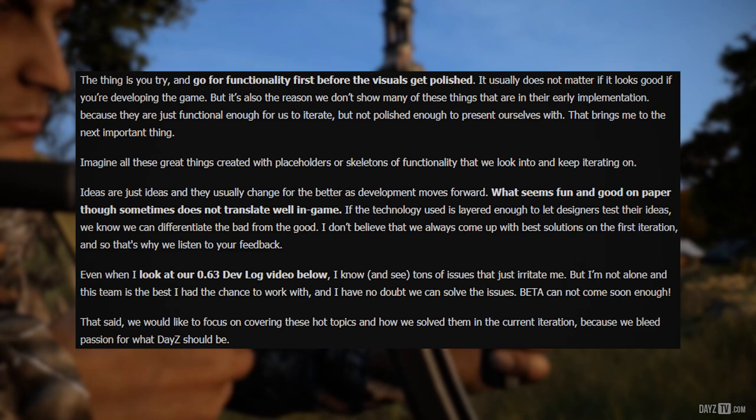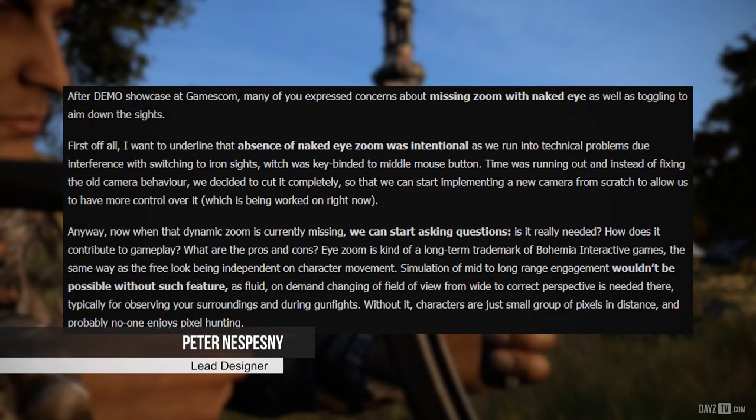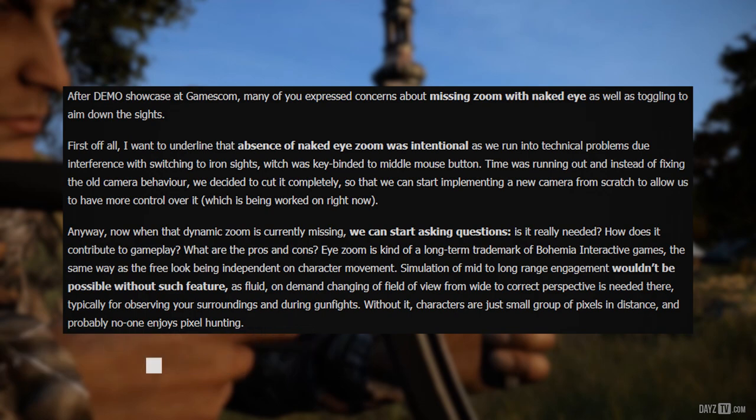We would like to focus on covering these hot topics and how we solve them in the current iteration, because we bleed passion for what DayZ should be. Now let's see what lead designer Peter has to say. After the demo showcase at Gamescom, many of you expressed concerns about missing zoom with the naked eye, as well as toggling to aim down sights. I want to underline that the absence of the naked eye zoom was intentional, as we ran into technical problems due to interference with switching to iron sights, which was key-binded to the middle mouse button.